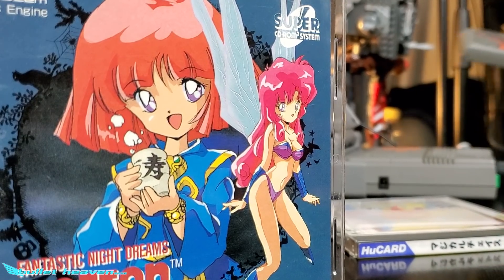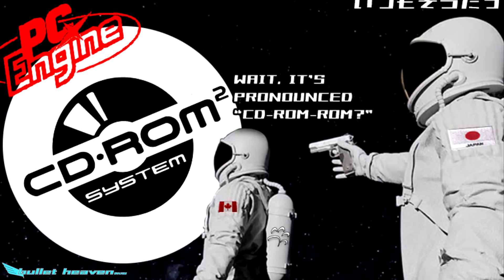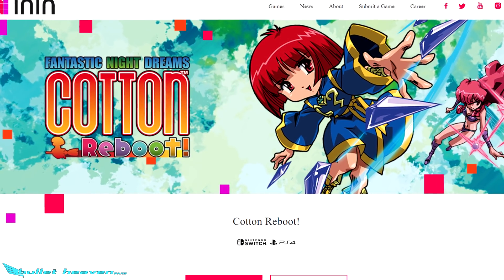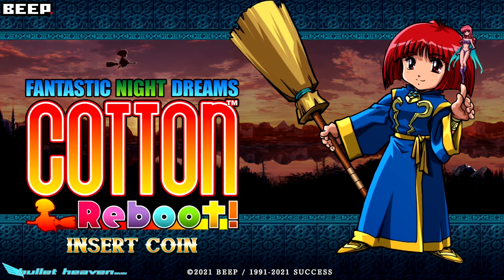Deceptively hard, sure, but very good nonetheless. It's been over 8 years since then, and 28 years since the release of Cotton for the PC Engine Super CD-Rom-Rom — and yes, that's how it's pronounced. Success, Beep, and Aynan Games have brought a whole new Cotton to modern consoles, kicking off a huge Cotton resurgence. And I gotta say, it's actually pretty dope.